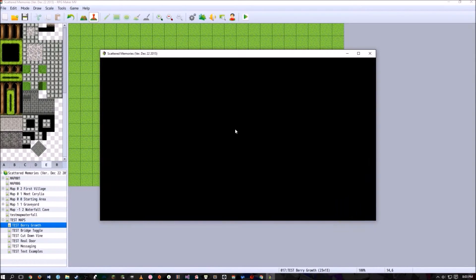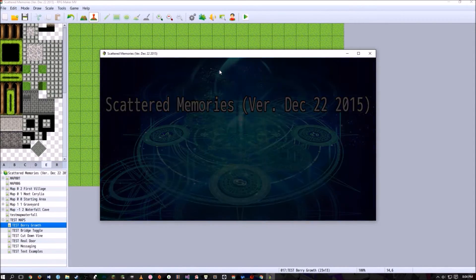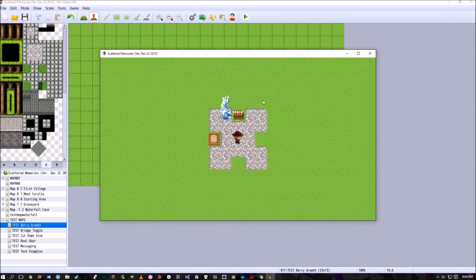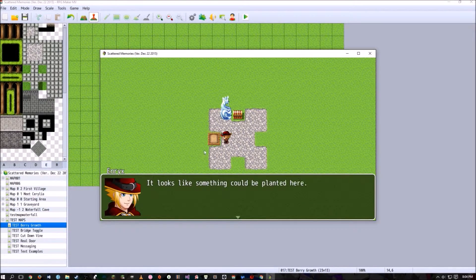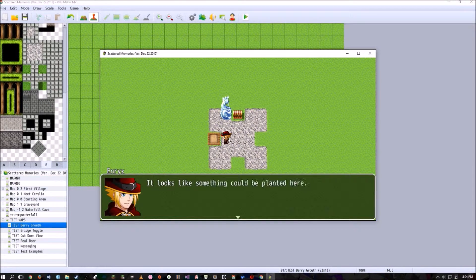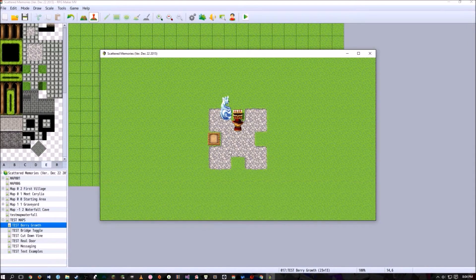If you do not pick up the tools ahead of time, there's a condition that says something like 'it looks like something could be planted here.' In all of my games I have a bush or rock — impassable objects that look like you'll eventually be able to interact with them — and I put hints like 'I wish I had a tool to smash this' or 'it looks like something could be planted here,' hinting at content you can access once you have the watering jug and some berries.